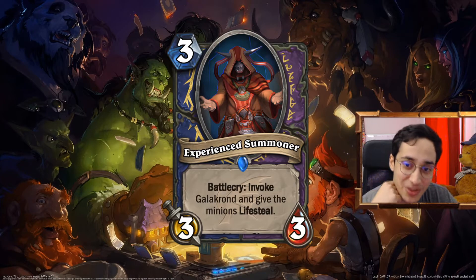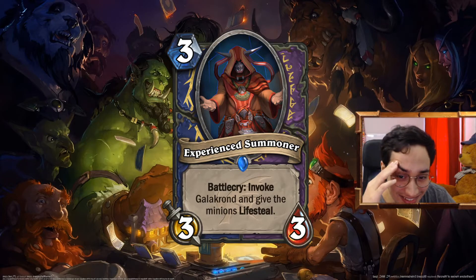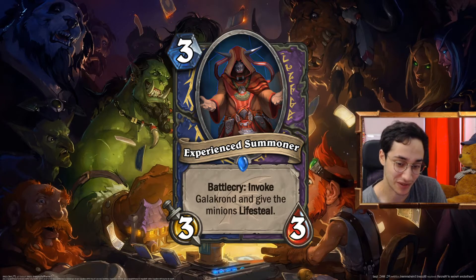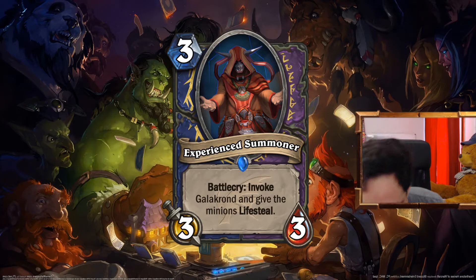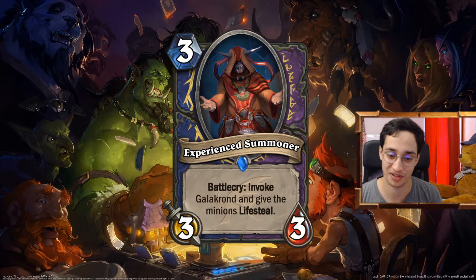The Experience Summoner: Shaman and Warlock dual-class, 3 mana 3/3. Battlecry: Invoke Galakrond and give the minion Lifesteal. In Shaman it's a 3/3 that summons a 2/1 with Rush and Lifesteal. In Warlock, it's a 3/3 that summons two 1/1s with Lifesteal. That's really good — I really like this design. I love the dual-class Invoke cards; they were so fun to make. It's really good in both Galakrond Shaman and Galakrond Warlock where you want to gain a bit of HP. All the Invoke class cards for Warlock cost 3 mana now, so that's fun too.